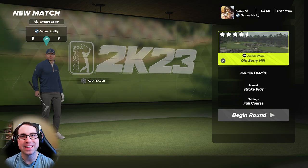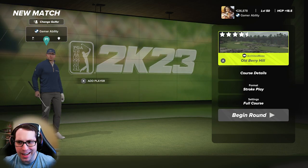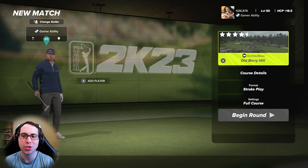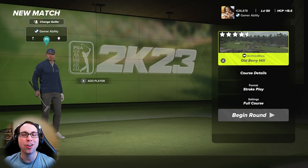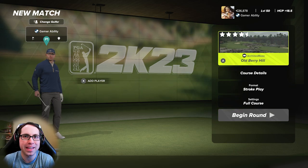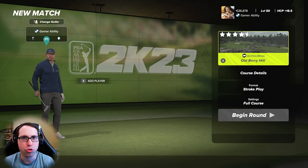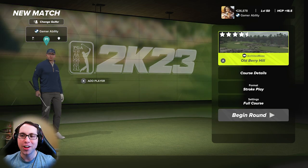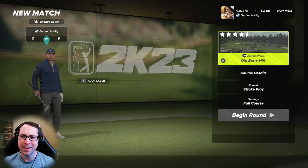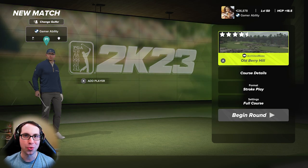What's up everyone, Ryan here. Today I'm back with another PGA 2K23 course showcase video, and we're diving into the brand new course Old Barry Hill from designers Maize and Ohio State Mike — a design collaboration by Steve Manley and Mike Heron. They've crushed it with this golf course. It's beautiful, such a unique environment, and the golf requires a lot of strategy and precision off the tee.